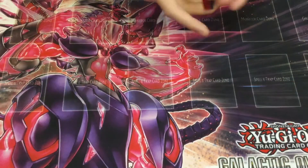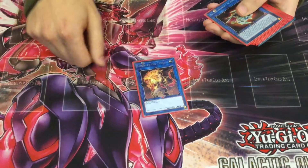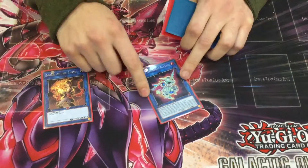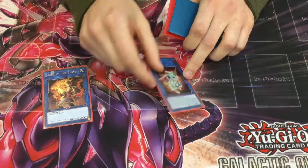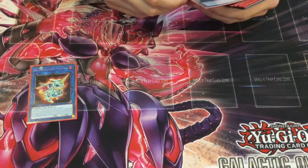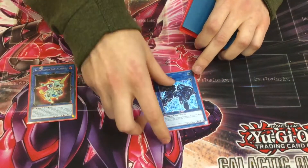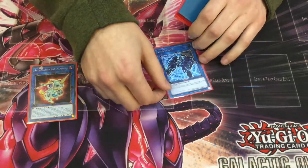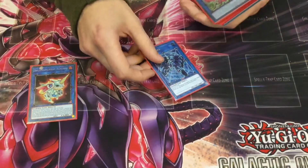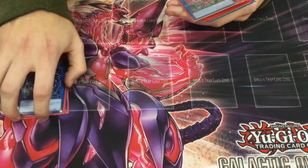Extra deck: one Monk of the Tenyi — needed because of Shooter. One Almirage for Hyperias, or if you have to you can do it with hand traps — normal summon Ash, make this, make a column. Link Spider for two reasons: one, you can use it for Abram; two, Nib Tokens — Nib Token into Link Spider makes a column.